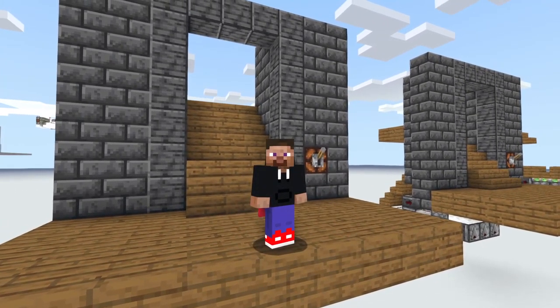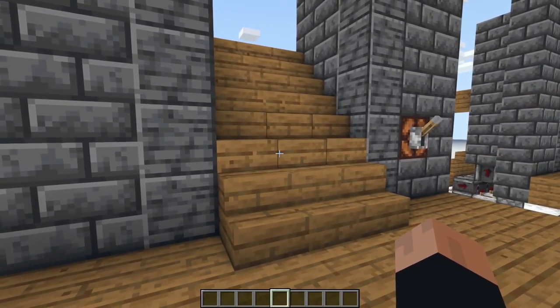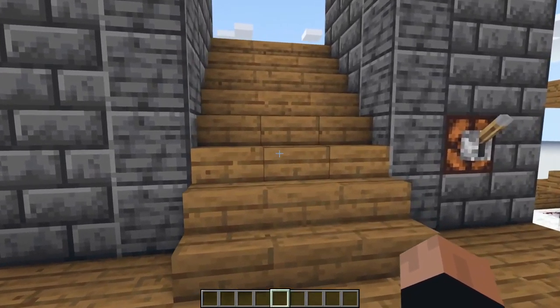Hello guys, welcome back. Today we're going to look at a hidden staircase. This one is pretty straightforward — we have a normal staircase going up, and then we have a lever to toggle the hidden staircase and then you can go down. In this case I have a lever right here which turns it on and off.